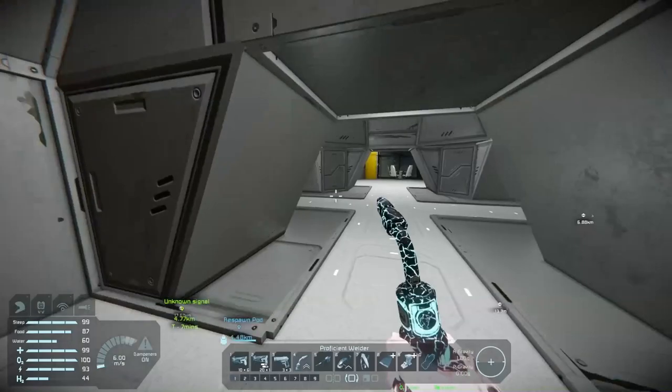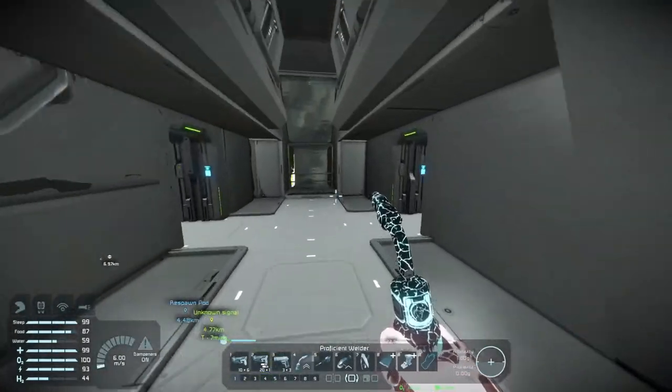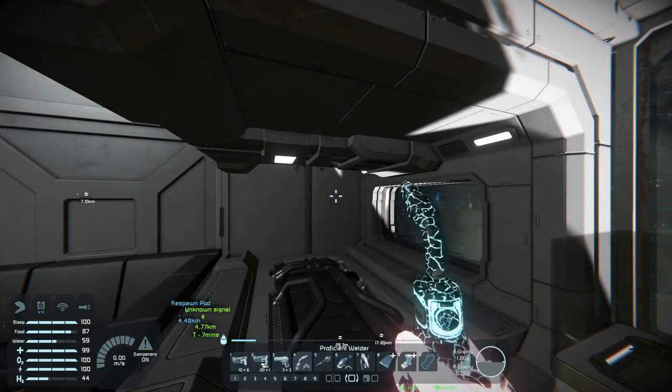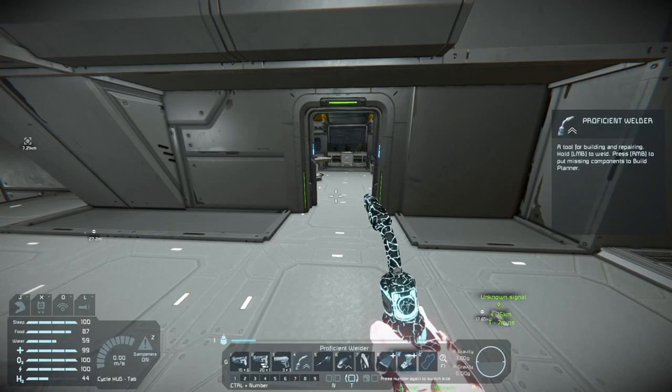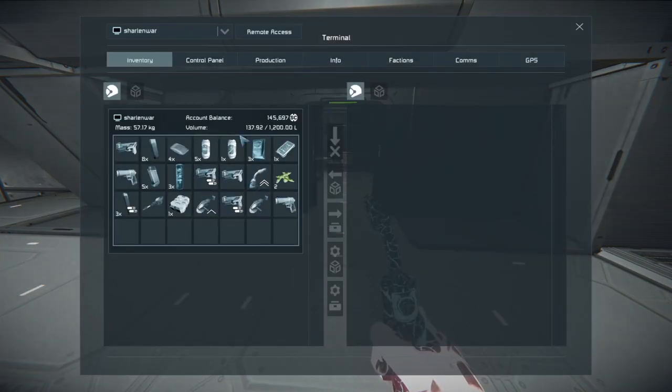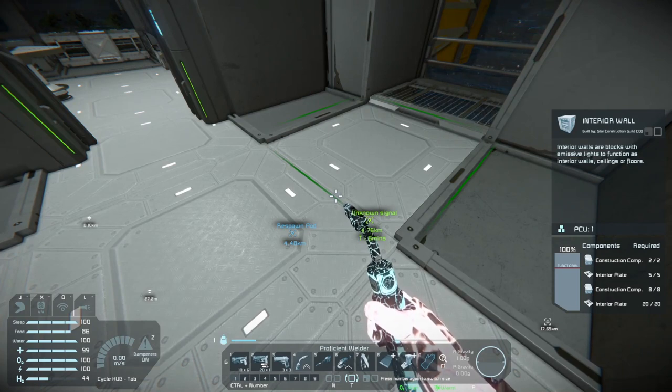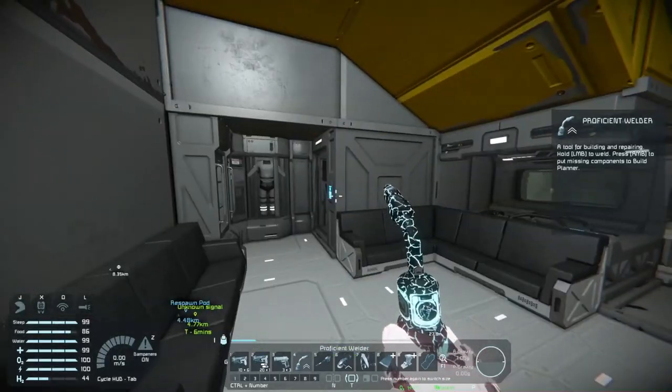I'm going to rest up in the bed before taking off. The game plan: try again, round two. I need to repair the H2O2 generator — it doesn't need to be fully functional yet but we do need it operational since we're at 44% hydrogen. I'll be able to make another trip. Let's drink some Clang cola — food is at 87%, we're okay on that front. The plan is to go down to the respawn pod and repair the H2O2 generator, then access storage to get the H2 bottle.